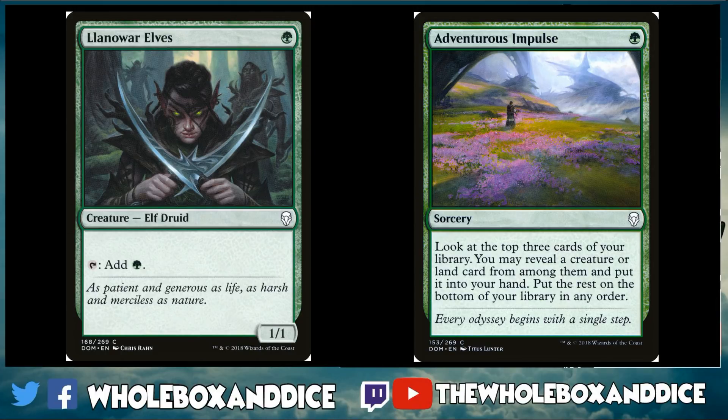Both Jadelight Ranger and Merfolk Branchwalker are merfolk, so you get easy tribal synergy. At common in green from Dominaria, Adventurous Impulse is a great card — the fact it can find a non-basic land or a creature is huge. Llanowar Elves is classic ramp; I expect elves to get support in the core set too. One mana for a 1/1 that ramps you lets you drop a Carnage Tyrant well ahead of schedule — get a couple of Llanowar Elves out and you're ramping on turn two.